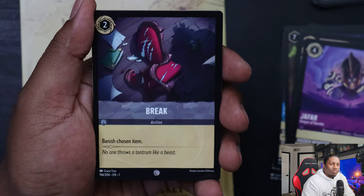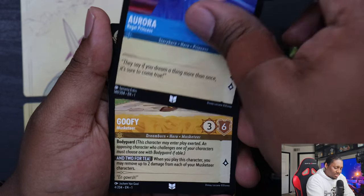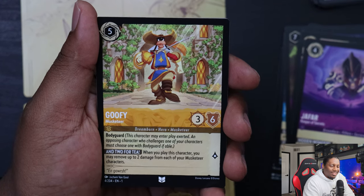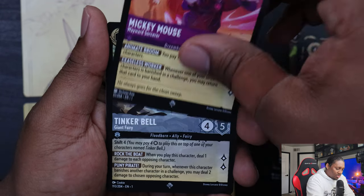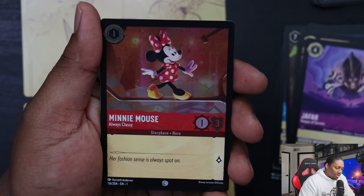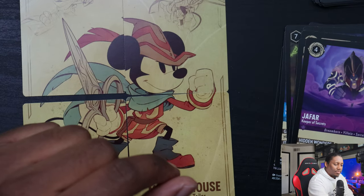Break, Jasper the Common Crook, Aurora the Regal Princess, Goofy Musketeer — never seen that card. He looks proud! Mickey Mouse Wayward Sorcerer, Tinkerbell Giant Fairy, Minnie Mouse Always Classy. Nice — a common foil there. Seven packs to go.